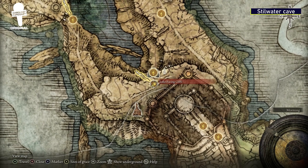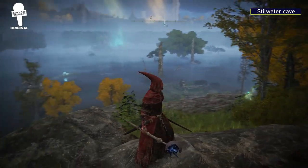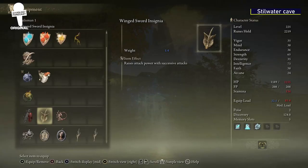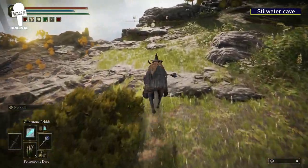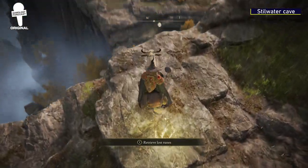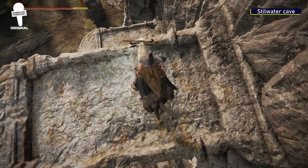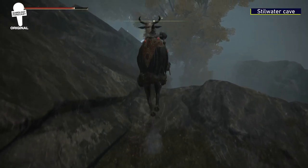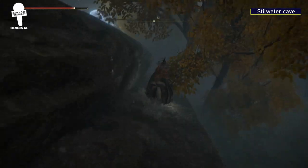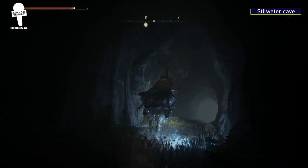Stillwater Cave. Caves in this game are usually worth exploring, and in the Stillwater Cave you can find a Sage Outfit as well as a Winged Sword Insignia. To get to the cave is a little bit tricky. First, you'll want to head to the Lake-Facing Cliffs grace, and then with great teamwork between you and Torrent, carefully make your way down the cliffs — one wrong move and you'll be collecting your runes at the top again. Once you make it to the bottom, maneuver through the Jellyfish until you find the cave entrance.